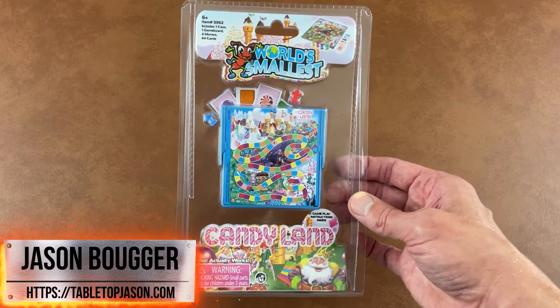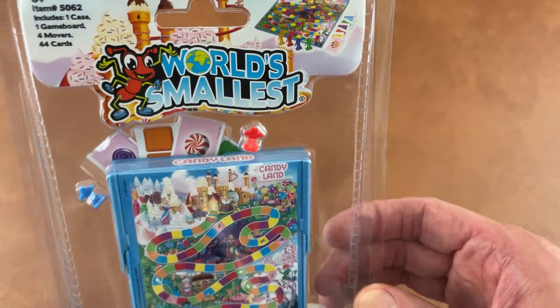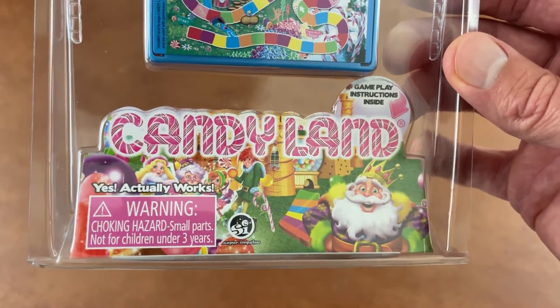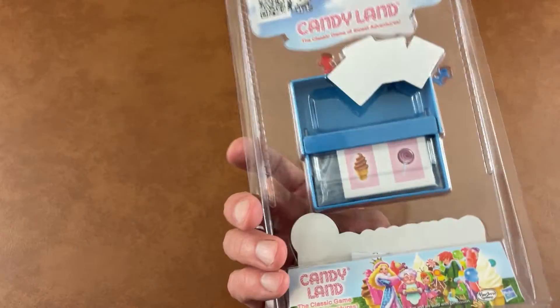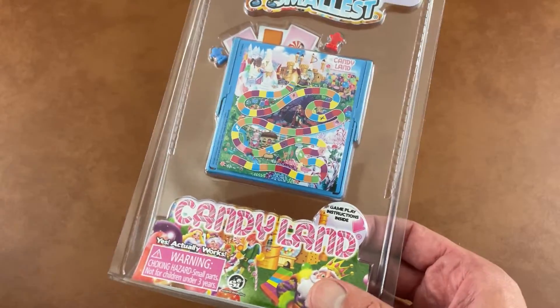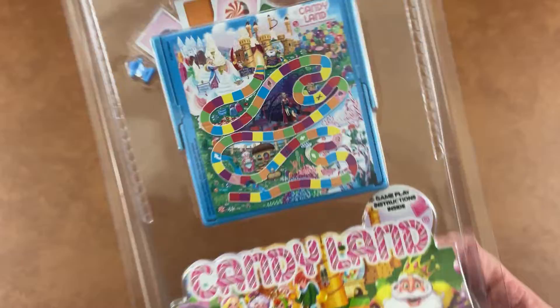Hey everybody, welcome back to the channel. Today I'm taking a look at another world's smallest game. This one is Candyland. We were hanging out at the Five and Below store and my daughters thought this looked cool and they bought it. I said you can only buy it if you let me open it for my channel because I need to do another video. So let's get this one started.